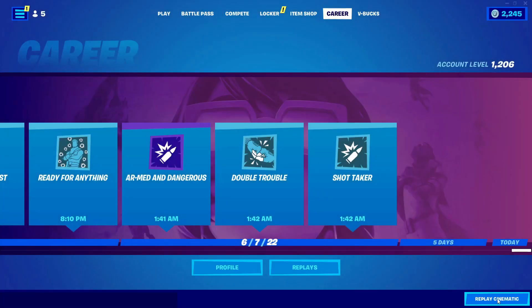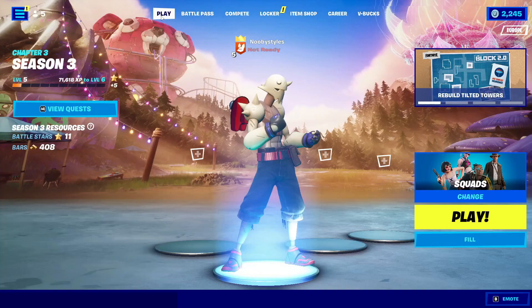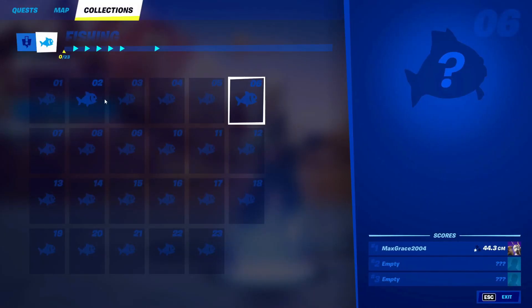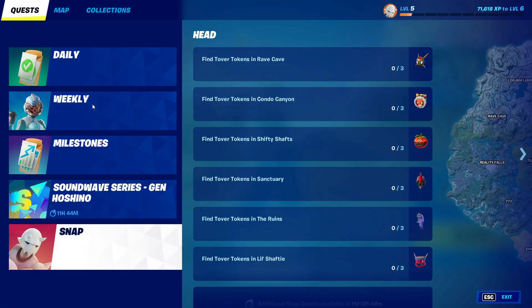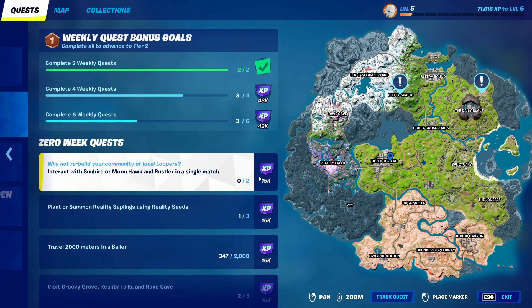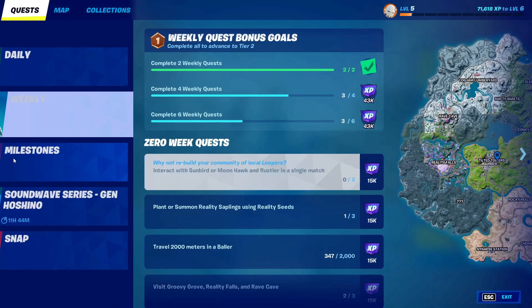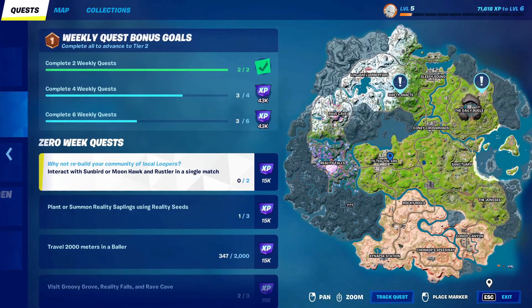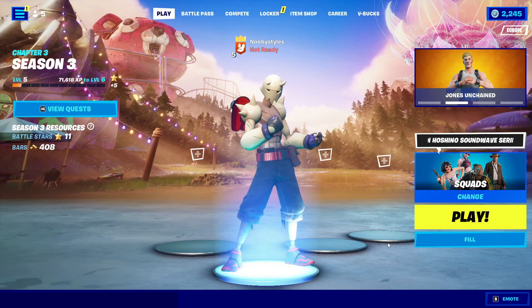Now after you do that, go ahead and go into Play. When you're in Play, go ahead and go into View Quest. In View Quest, go ahead and go into Quest. In here, go ahead and go into Weekly if you guys have Weekly, and just click on the first quest that you have. If you guys don't have Weekly, just go ahead and go into any quest that you guys have and click on the first one it gives.